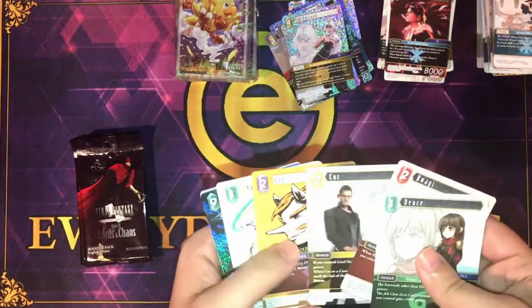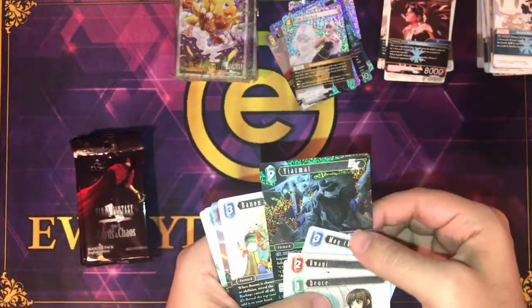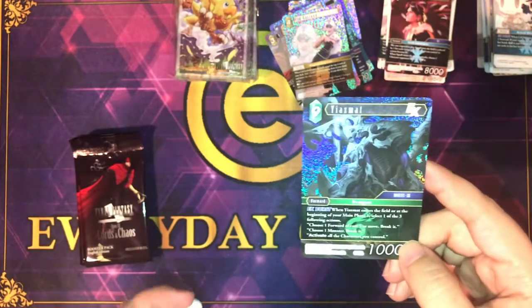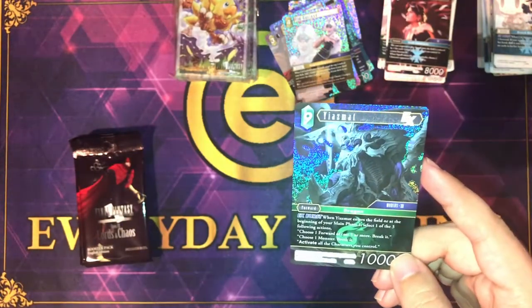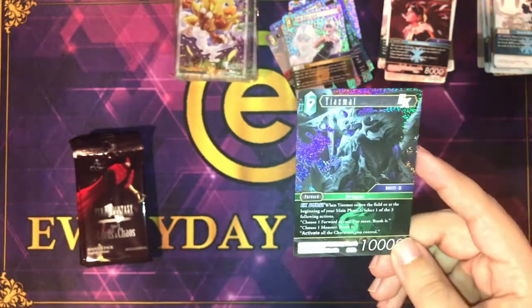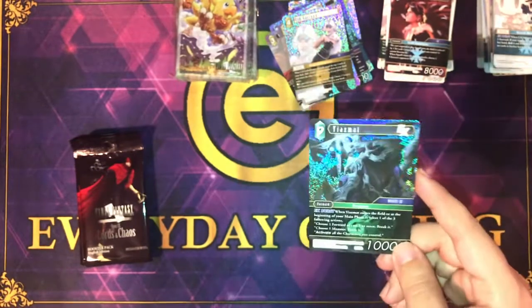Deuce, Blaggy, Core, Cid, Silph, Kibera, Mog, and Yismat — 9 drop wind forward, EX Burst. When he enters the field, or at the beginning of your main phase 1, select one of three actions: choose one forward of cost 5 or more and break it; choose one monster and break it; or activate all characters you control. That last one is actually pretty good.